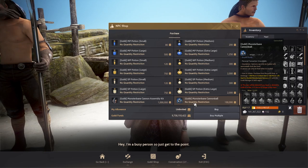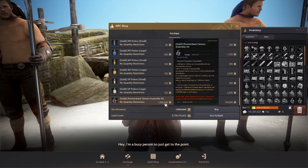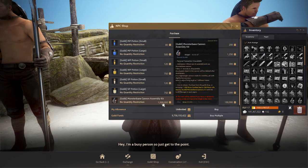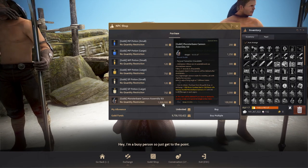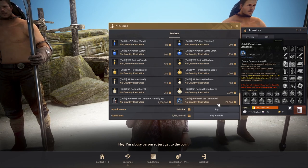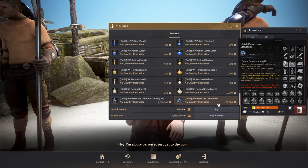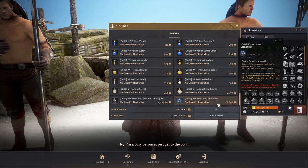The second item is the guild monster bane cannonball. Your guild members or guild leader will tell you how many you should be purchasing — most probably three to four, or up to six cannon kits, and for the cannonball you could be purchasing up to 80 or even up to 160.